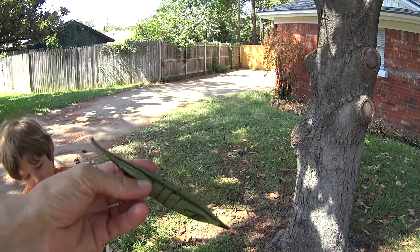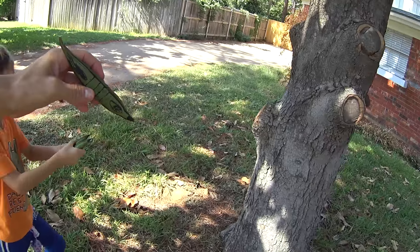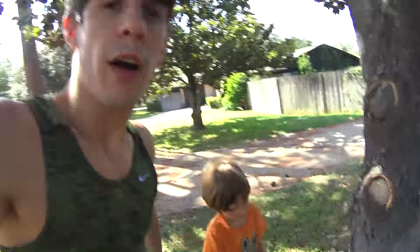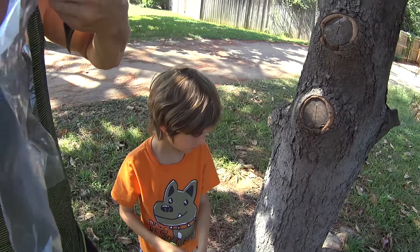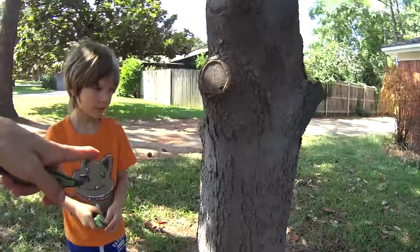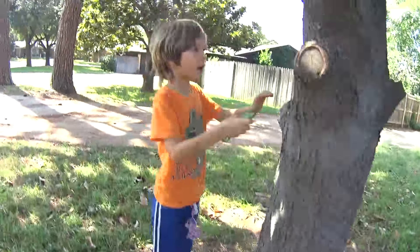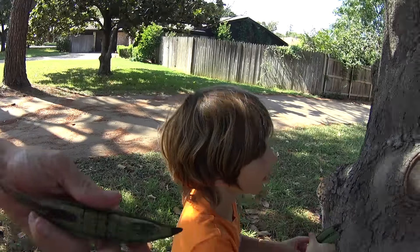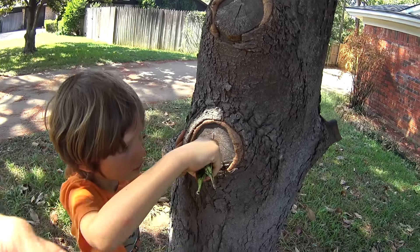Pew pew! It has a force field — some kind of alien tree thing. It has a force field! Pew pew pew! Come on, collect some stuff. We have this bag here — see this bag? When we go on our walk, we're gonna collect some really cool stuff and pretend like it's supplies we need for our planet. The tree is stunned, we have to hurry! Get some supplies! No — it's unstunned! Oh no. Stun it! Use your stingers!